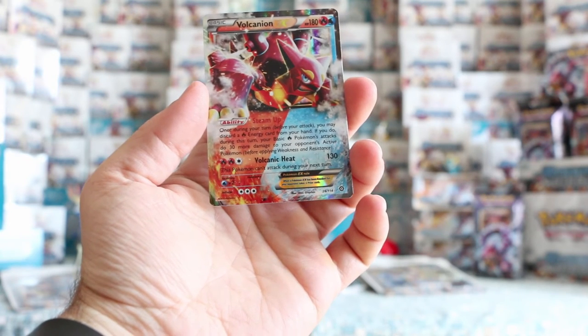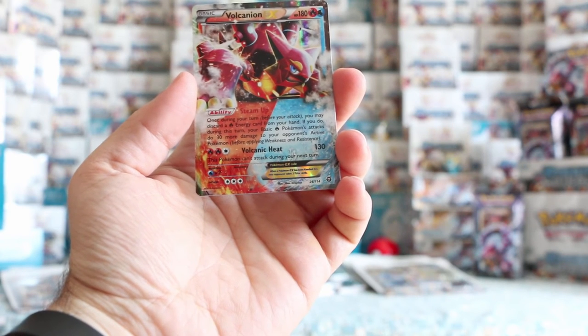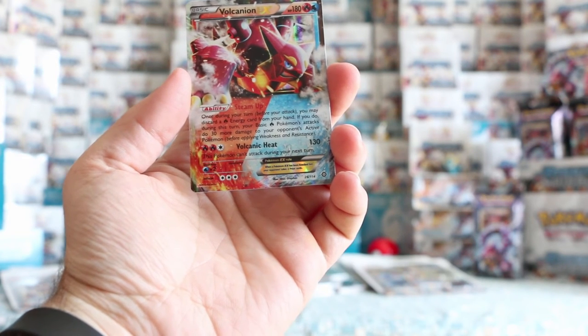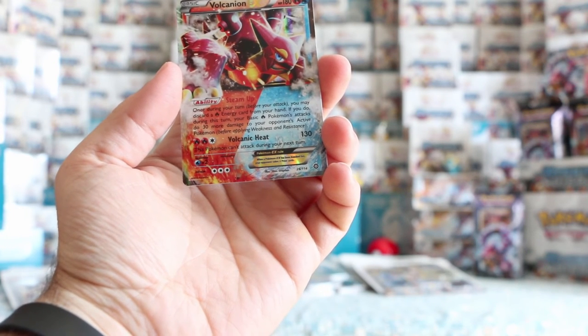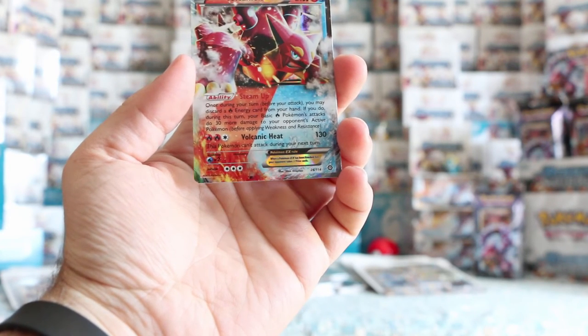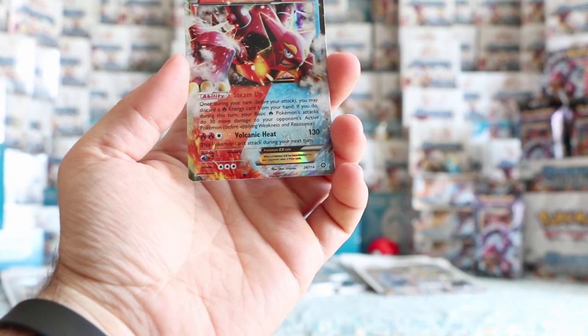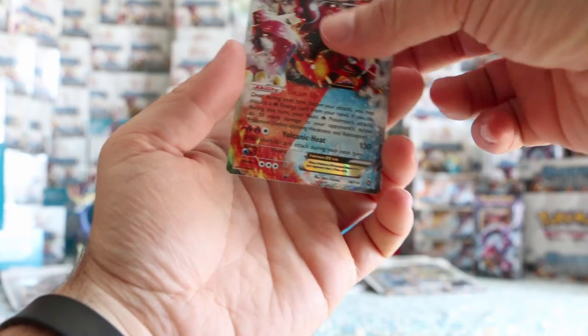Not because of its Volcanic Heat, but because of Steam Up: once during your turn before you attack, you may discard a Fire Energy from your hand, and during this turn your basic Pokémon's attacks do 30 more damage to your opponent's active Pokémon. So you can chain a couple of Volcanions — one on your bench, one active — and power this up pretty quickly. So that's our fifth EX for this box, and we're doing well with three packs to go.